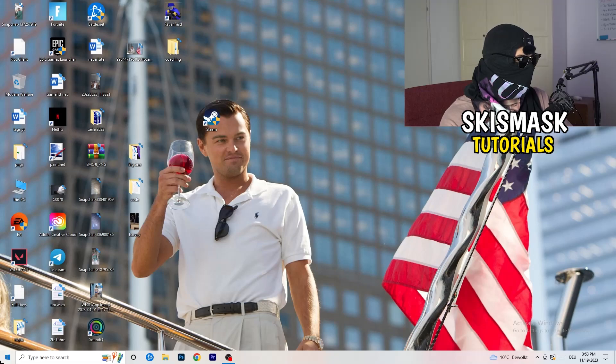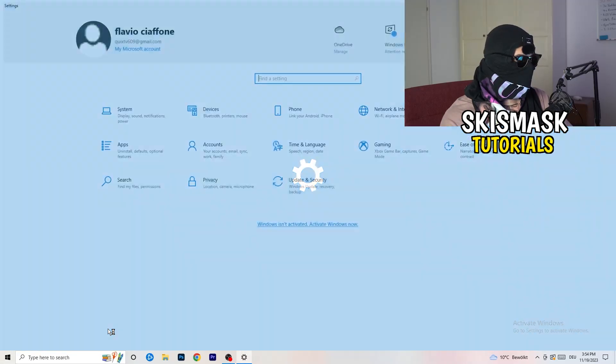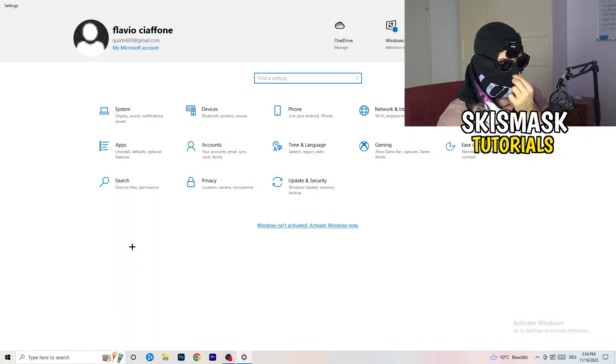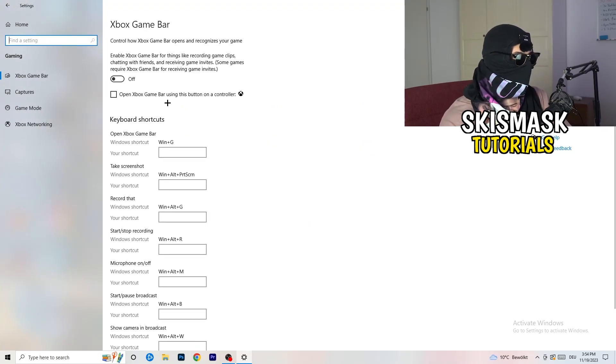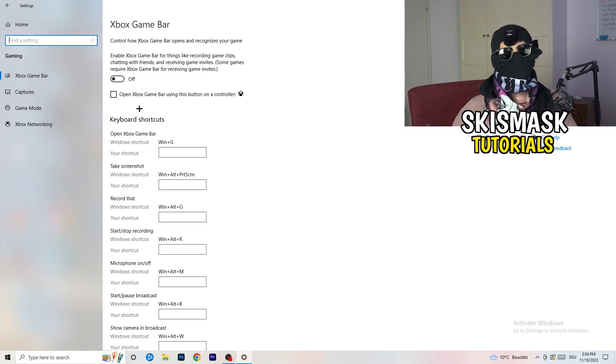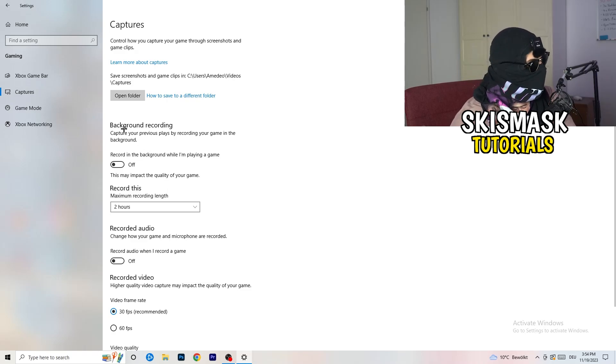Now open Windows Settings via the Start menu or Windows key, and go to Gaming. Turn off the Xbox Game Bar — you don't want anything extra running in the background, and on low-end PCs the Xbox Game Bar causes a lot of trouble with not launching and general performance issues.